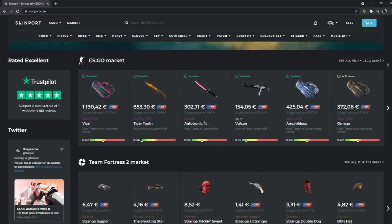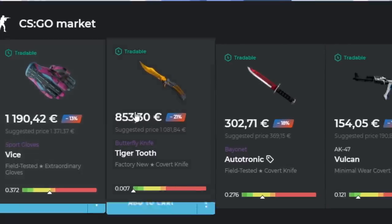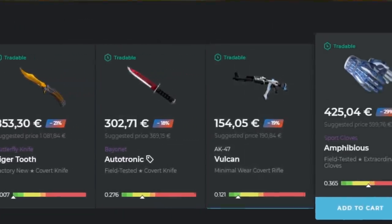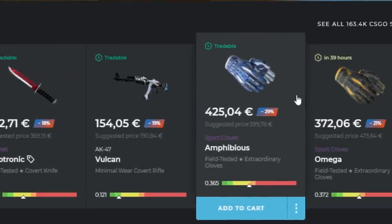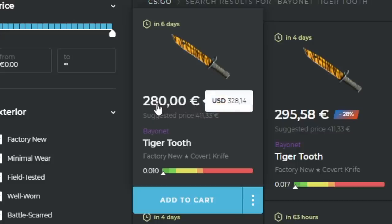Now, if you don't know what Skinport is, they're a CSGO marketplace, meaning that you can safely buy and sell any skin you want for real money. For example, if you're gonna buy a Bayonet Tiger Tooth factory new, instead of paying 400 euro on the Steam market, you're only paying 280 euro on Skinport.